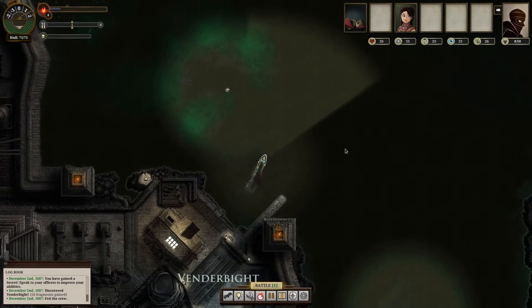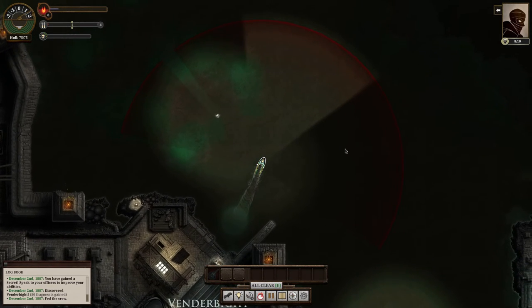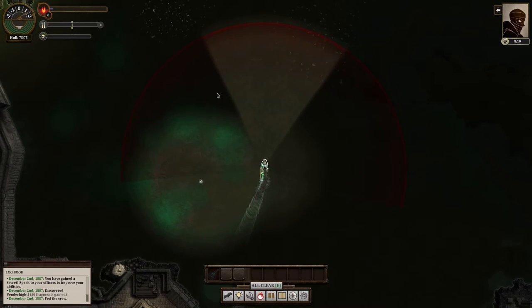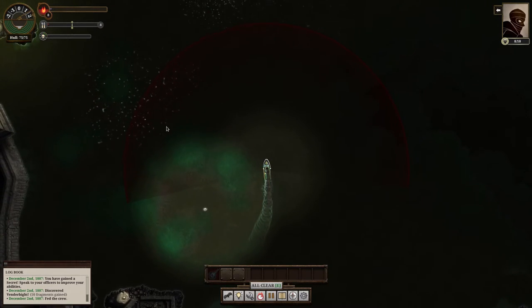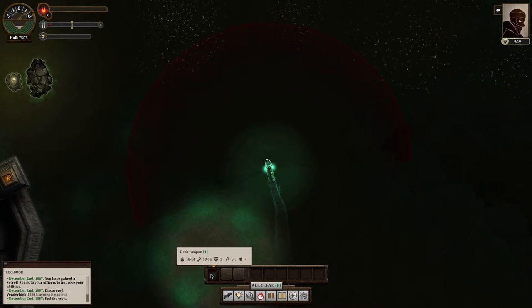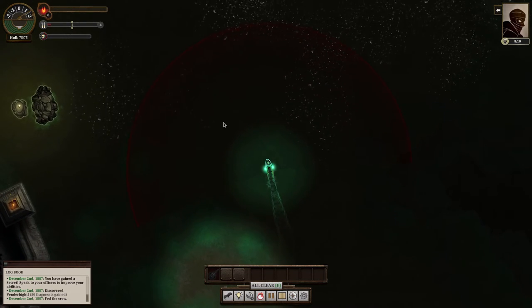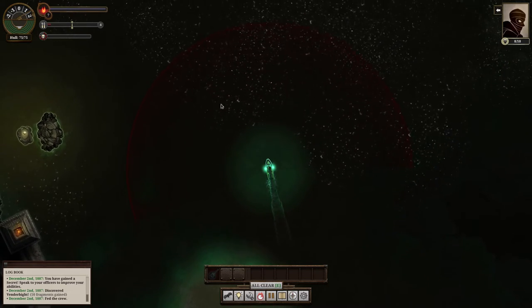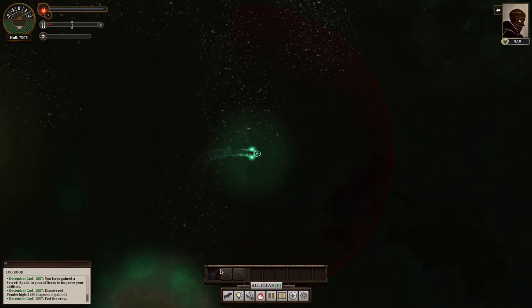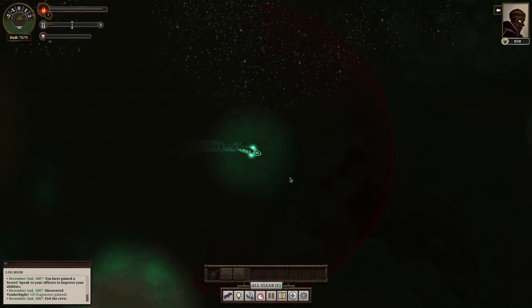The way combat works is you press E to go into combat mode, although if you get within distance of an enemy it does it automatically. You have this vision cone while in combat mode, and essentially your weapons charge here. Your weapon's accuracy charges as an enemy is within your vision cone. Once it's full, you can do a precise shot. You can fire before the bar fills up, but you have a chance of missing.